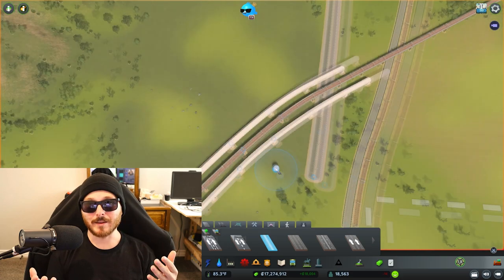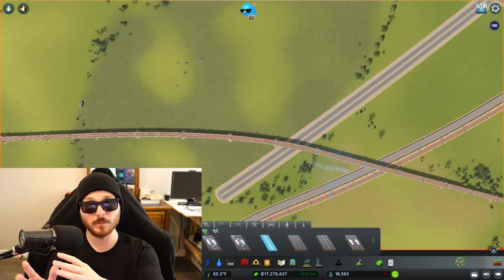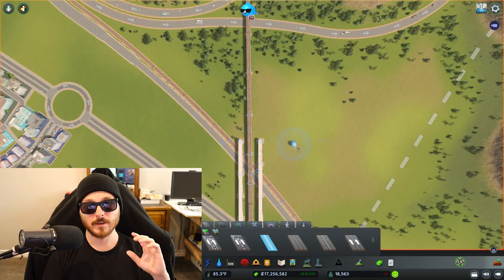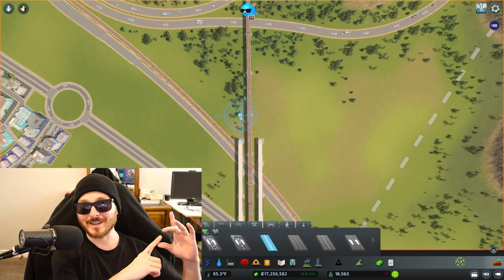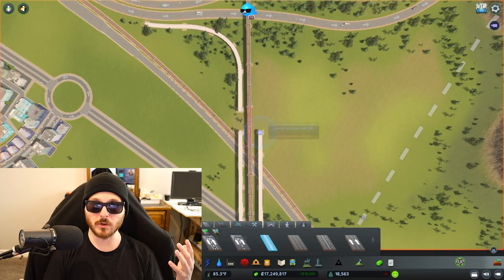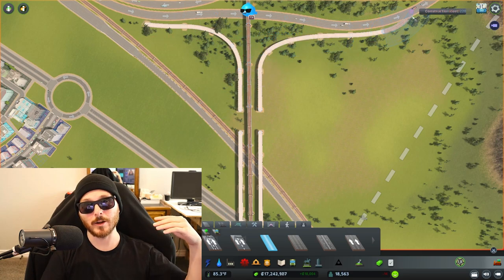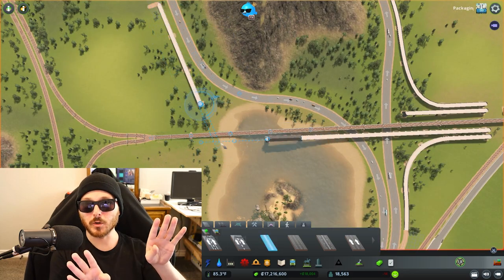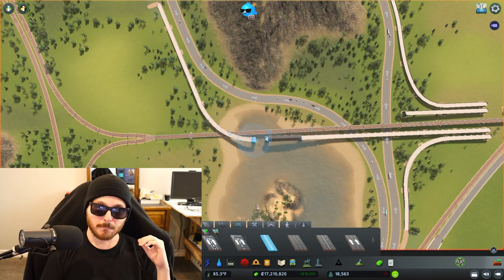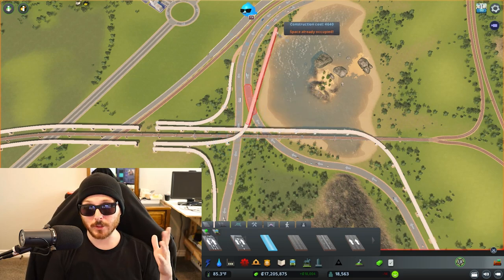We want to think about where our commercial zone goods are going to be sent — not just exported, but also to our own commercial zones. That's where the next highway comes into play. Because we have that interchange there providing quick highway access, I'm personally thinking of having it go all the way to the other side, helping spread out the commercial zone good trucks between the two routes. At least that's my theory — I'm going to try it out.